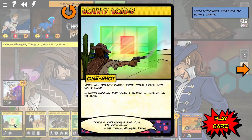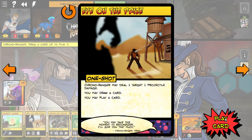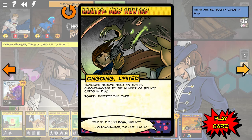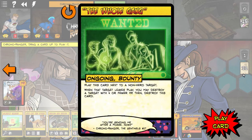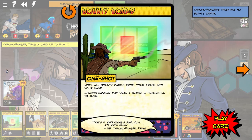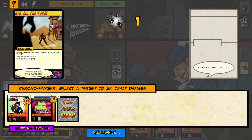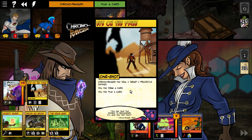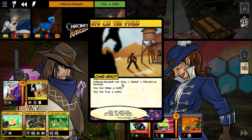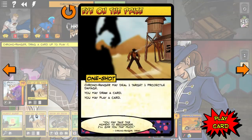Chrono Ranger: all bounty cards into your trash — we don't have any bounty cards in play yet. Eye of the Prize: one projectile damage. Increase damage dealt to and by Chrono Ranger by the number of bounty cards in play. I don't really want to use that one yet — Chrono really likes to piggyback on those bounties. We'll take a one-shot at least, peg one and get some card draw. Keeping hitting Le Capitaine down to 67. Chrono Ranger may deal one target — and we'll do that again.